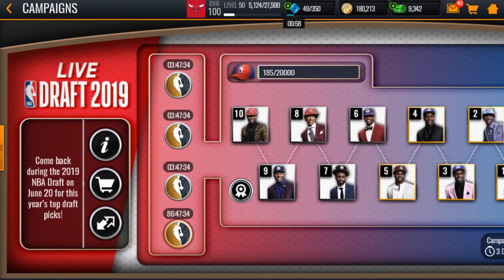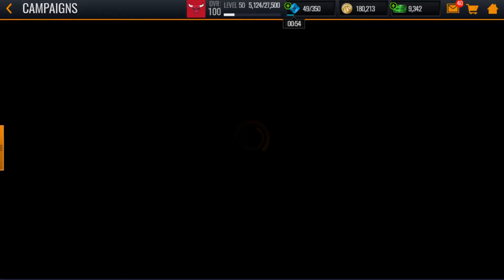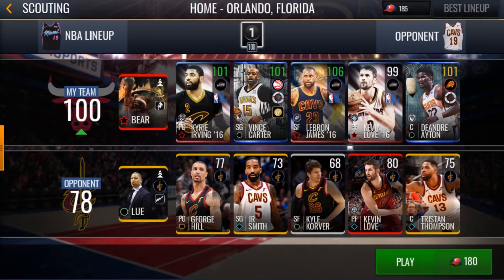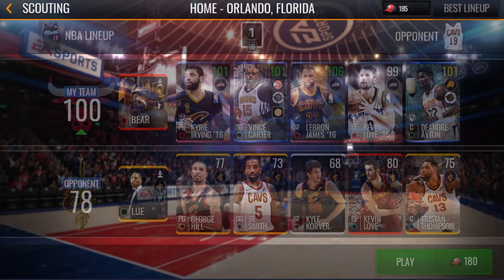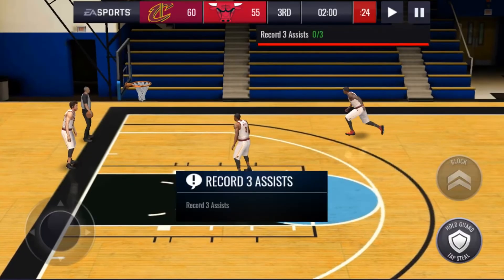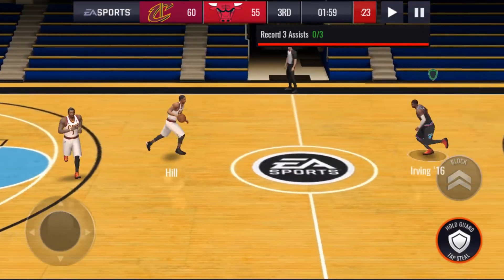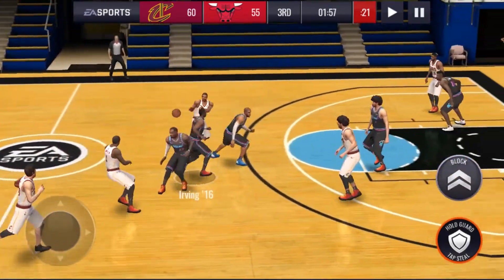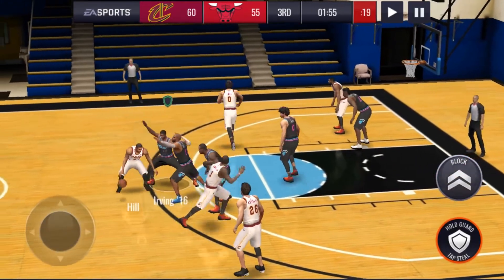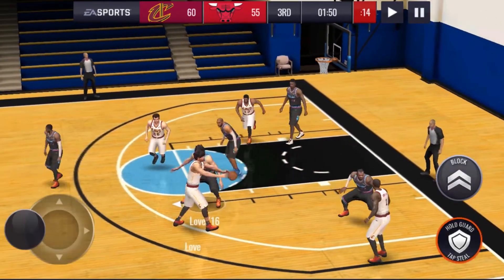These are expensive, and I do not believe we're gonna be able to get Zion or even a top-three pick, because that is a ridiculous amount of caps. I still can't believe they were selling the Zion for a hundred dollars. I hope that kid was making some money off of that, because if EA is selling him for a hundred bucks a pop, that kid better be seeing some of it.